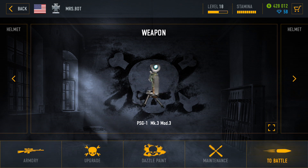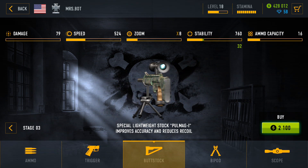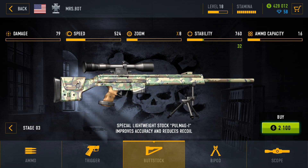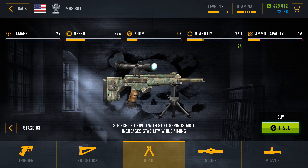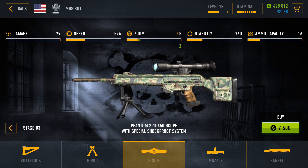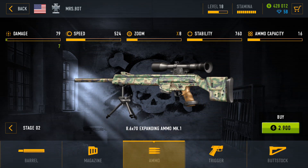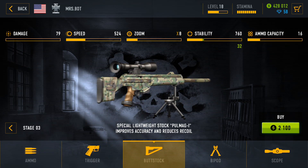You should start with slightly upgrading your PSG-1. The most difficult thing for many new players is accuracy, so drop some cash into buttstock and bipod. Stage 2 for each is more than enough. Then you can upgrade your scope to stage 2 and the rest of the modules at least to stage 1. There is no need to get carried away with the PSG-1 rifle since we're not going to play with it too long.